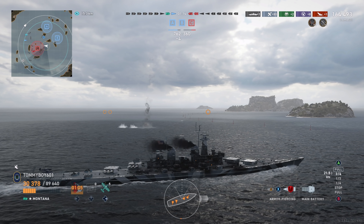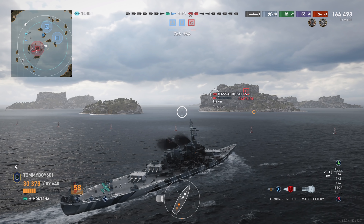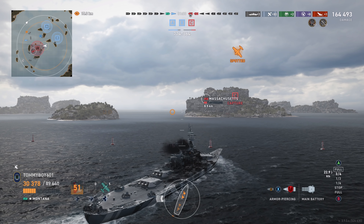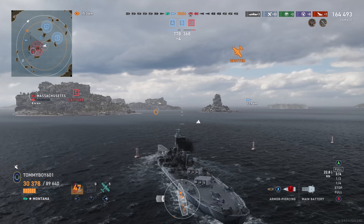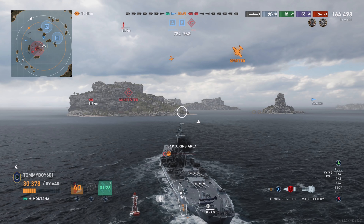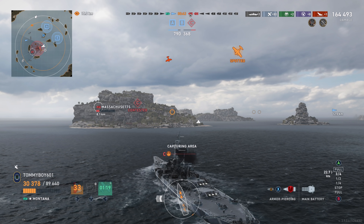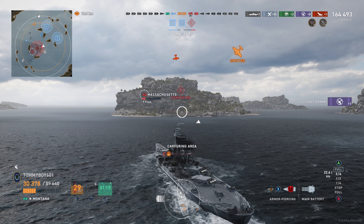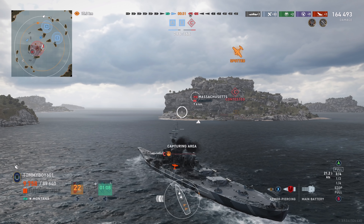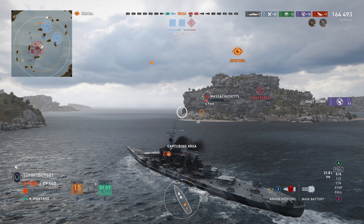We're steadily losing hit points but it doesn't matter much — as long as one of us survives the next minute we're okay. We push into C to prevent the enemy from accruing more points. Enemy dive bombers come in; we launch our fighters but it's not fast enough. We get one down, but take 20,000 damage from the sky — that hurts real bad. We fully deplane the Parsifal.